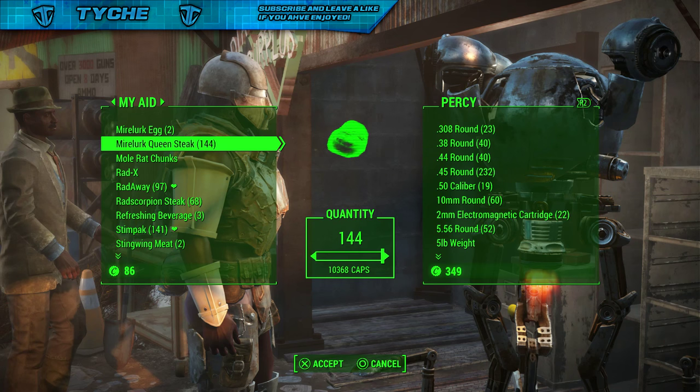I do have an alternative for getting loads and loads of items absolutely free. If you guys haven't seen my unlimited caps glitch, we're basically going to be using this. As you guys can see here, I've got some queen stakes that I can sell for 10,000 caps. This took me less than five minutes to get 144 of them, now worth 10,000 caps.